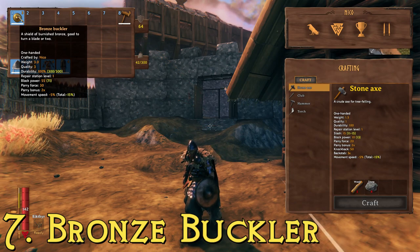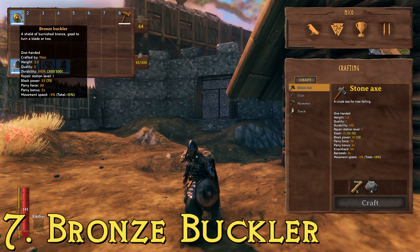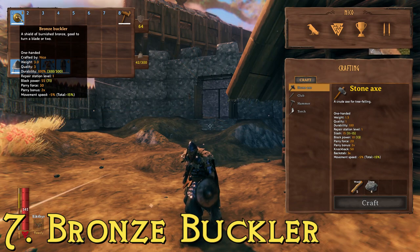To get bronze, you have to kill the first boss, which is the Eikthyr. You'll get an antler from him, which you can use to make a pickaxe, which you can use to mine copper and tin in the black forest and smelt bronze. Once you've done that, you'll be able to make the bronze buckler. This is definitely a good shield to pair with swords if you're going for a quick-moving hack-and-slash and parrying build.